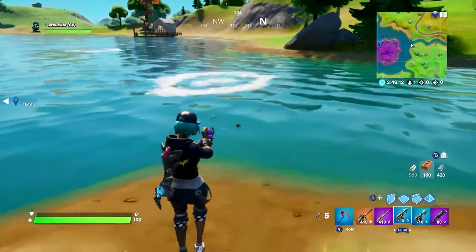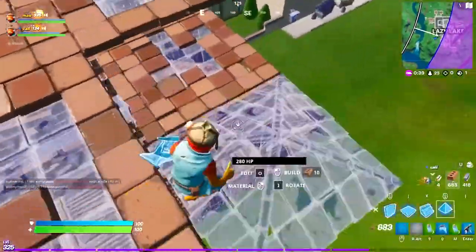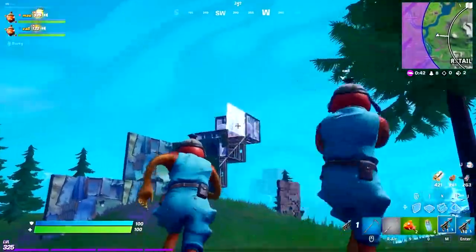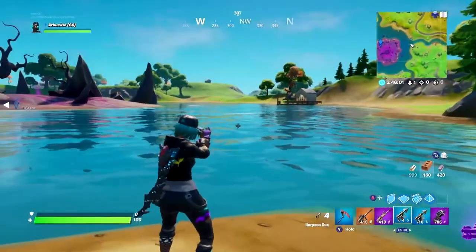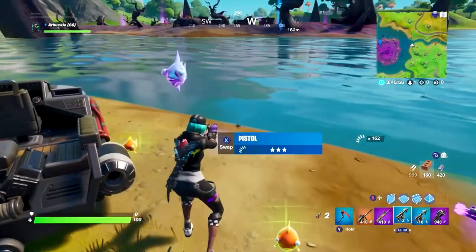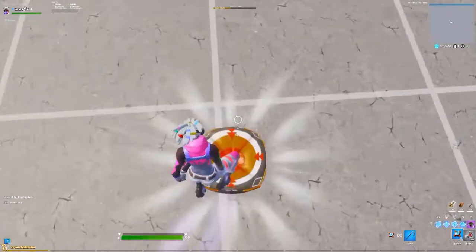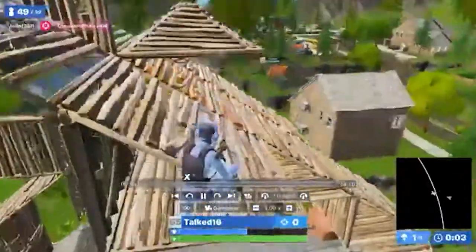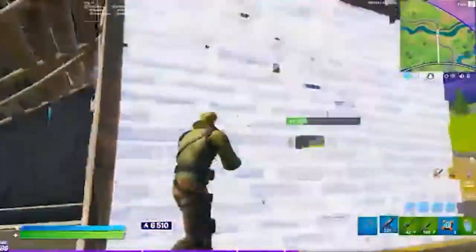The harpoon gun is very underrated. As mentioned, it can phase rockets into enemy boxes, but there's much more you can do with it. Playing with a teammate, one player holds a wall while you use the harpoon to break it. You can also use it to pick up materials and weapons inside the storm or out of reach — very useful in competitive since you use a lot of materials to tunnel into zone. Finally, the crash pad is perfect for immediately getting into an enemy's box since you cannot build where a crash pad is placed, or use it for rotation to save materials for the final fights.